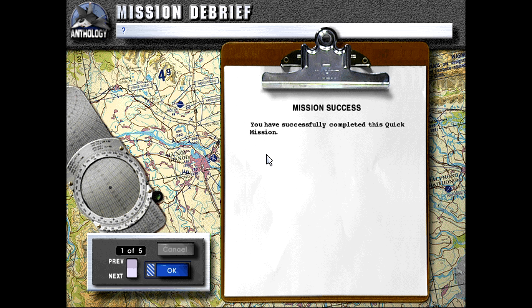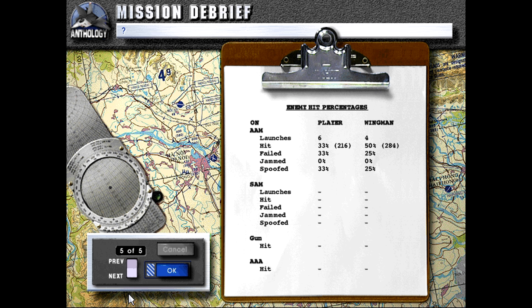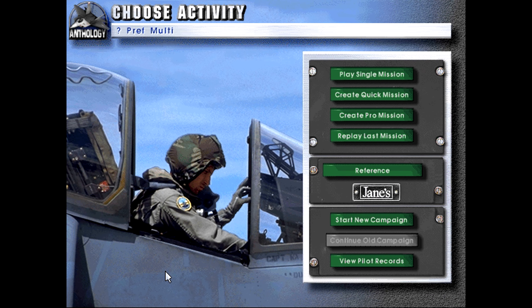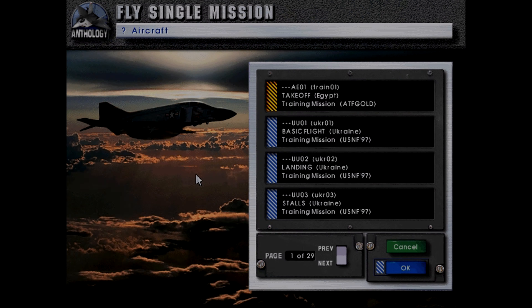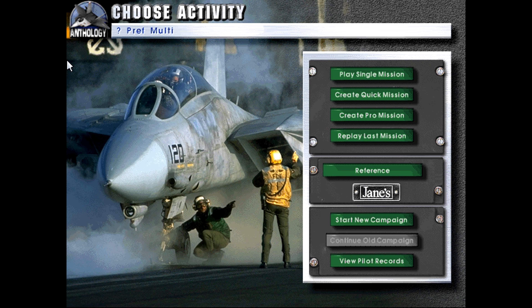That is the brief but sad story of the Yak-141, and with that it also concludes this short series of quick mission showcases. Next time we'll be doing one oddly lonely training mission — they must have missed a few somewhere. After that we'll be done with the USNF 97 portion of the game and move on to the ATF portion, so look forward to that. Thank you all for watching and stay tuned for next time.